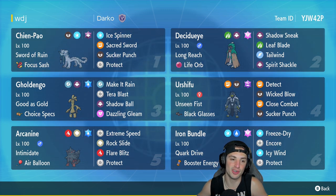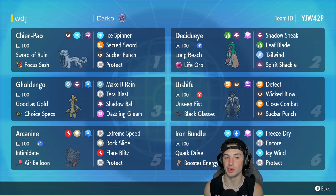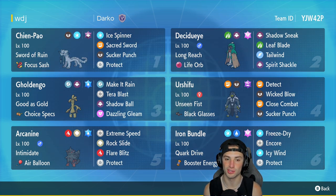Our first Pokemon for today's team preview is Shen Pao — obviously one of the best in Regulation D with Sword of Ruin and the Focus Sash. The moveset is Ice Spinner, Sacred Sword, Sucker Punch, and Protect. You guys have seen this plenty of times before.